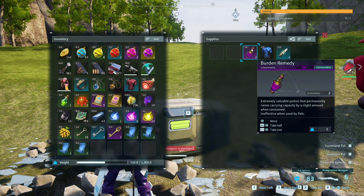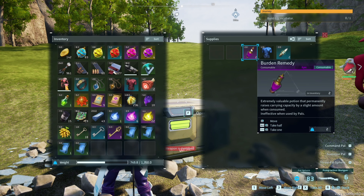Metal Helm Somatic. Burden remedy — an extremely valuable portion that permanently raises carrying capacity by a slight amount when consumed. Ineffective when used by pulse.